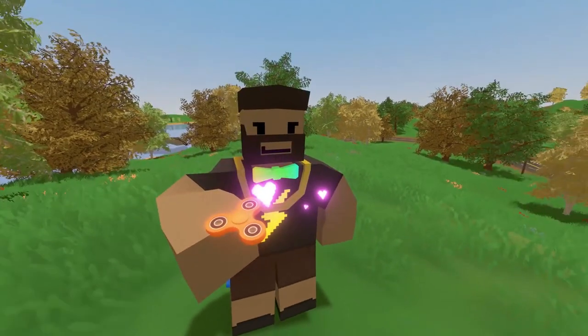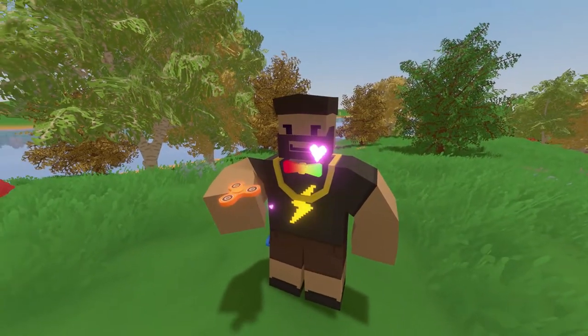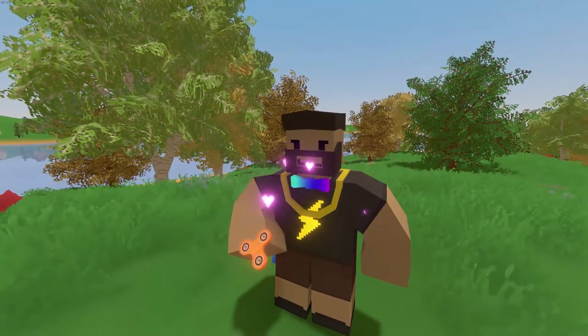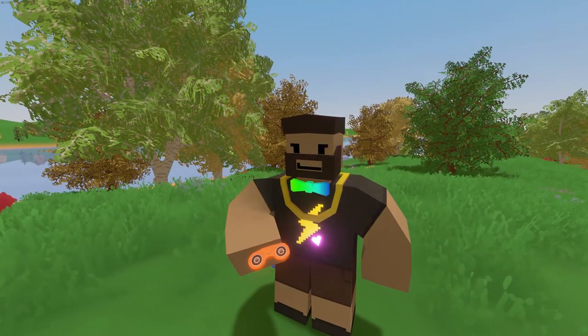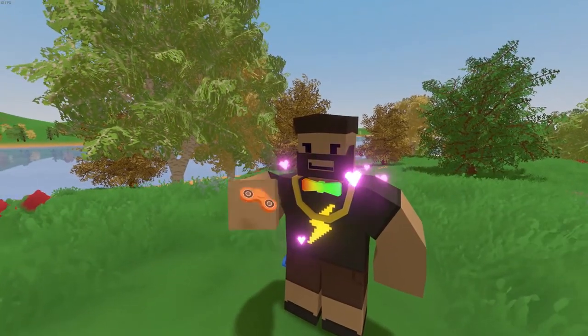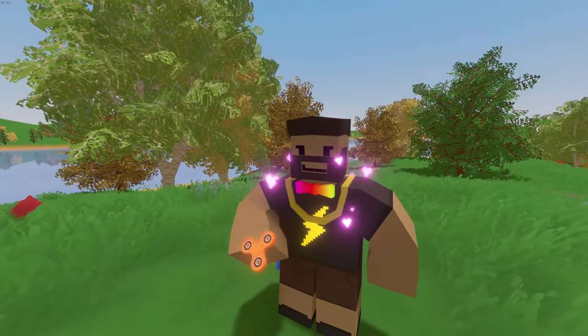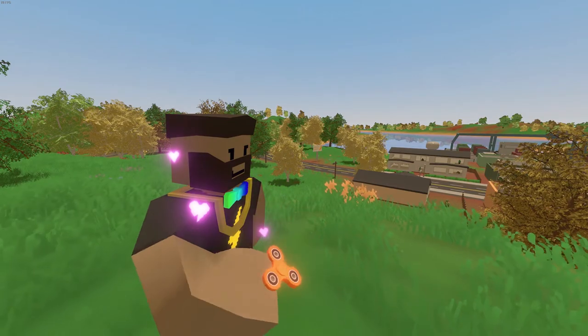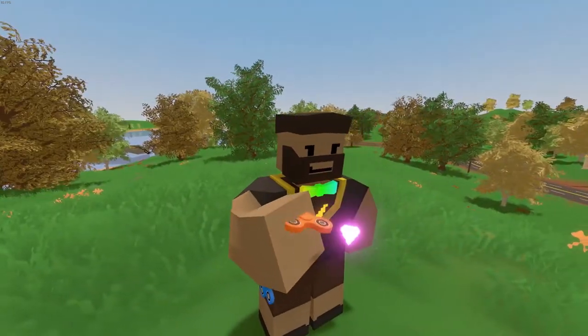Here you can see the fidget spinner from outside. I'm just going to do the right clicking, left clicking, and pressing F, and you can see it does some little tricks. If I spam F and right click it will do some kind of weird animation. Yeah, there's not really much you can do — you can just spin it around, turn it, flip it. It's just a little simple fidget spinner.